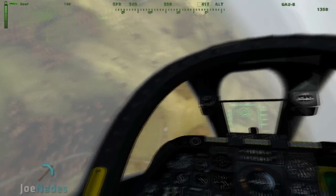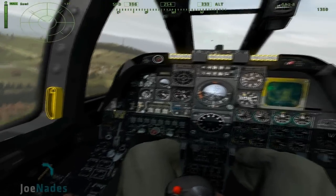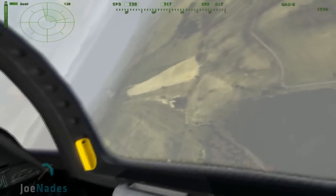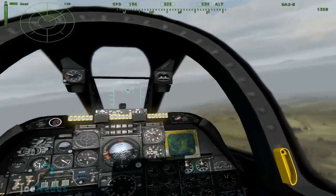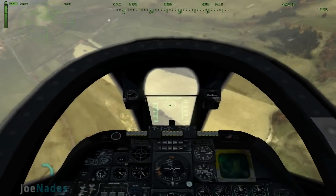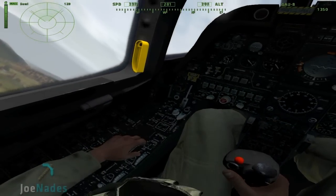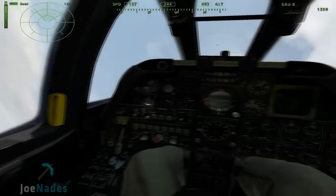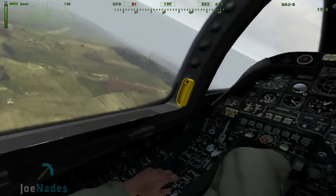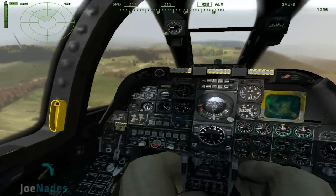Just fly around easily, get some speed up here. I'll show you what happens when it's slow to barrel. If you go down at a really fast speed and then pull off — if you go too slow, look at the SPD gear at the top there, it goes red — we've stalled the plane. Now what you want to do is bank down as fast as you can, press Q, pick up some speed, and then pull off.